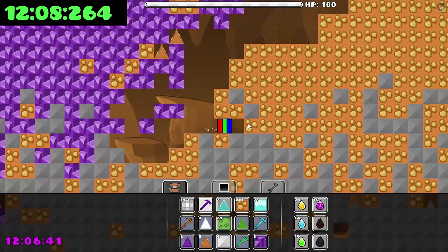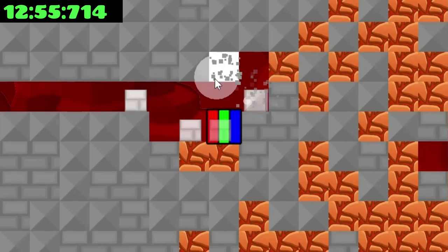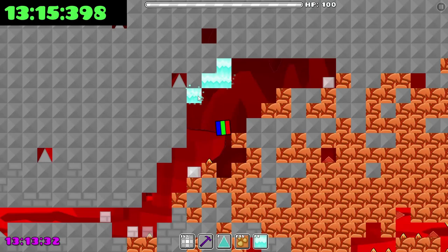Here it comes — my final destination. Well, almost. Have to collect lava shards first. As you can see, I haven't collected the necessary amount of ice and poison shards, so I had to make a little farm, which cost time.